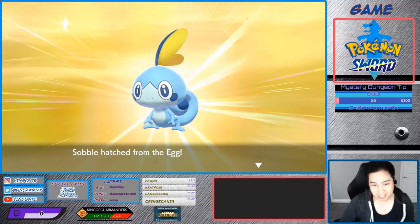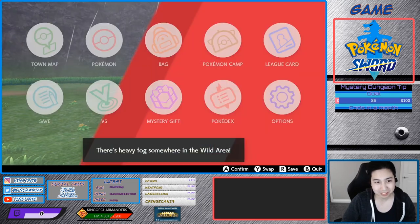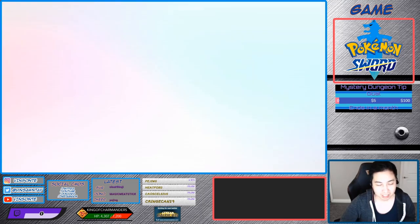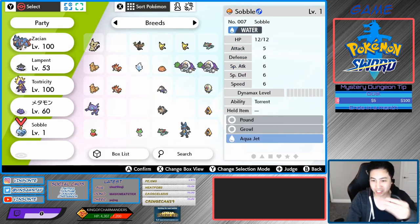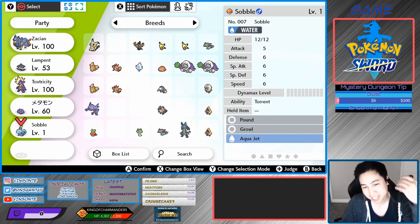Alright, so I did hatch a Sobble. Most likely it's going to be male anyway because it's 88% male, and it should have the move. Let's check that right now. There you go — it has Aqua Jet. So we'll move on to the next step where I'm going to take all my mons back out and put my female Corphish with this male Sobble.